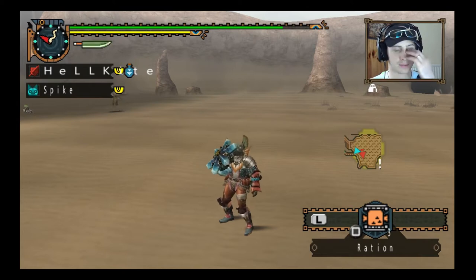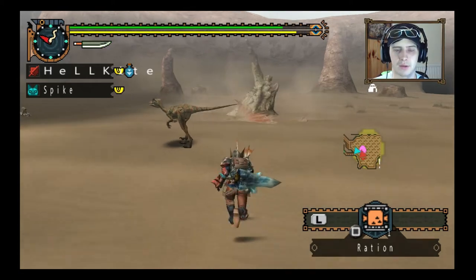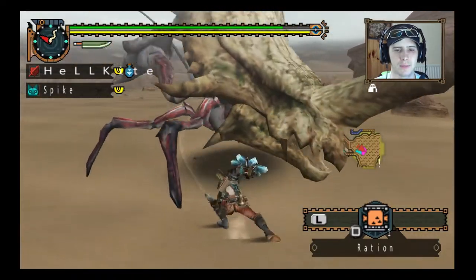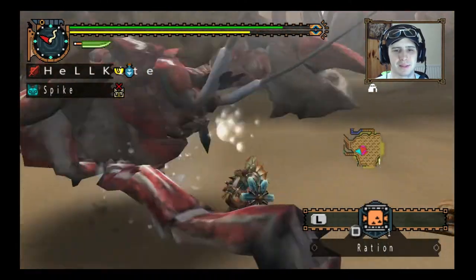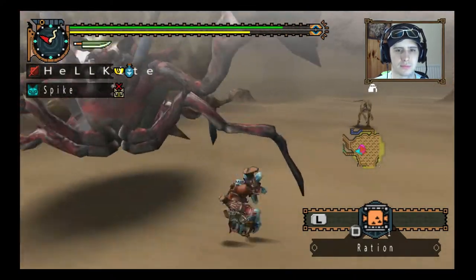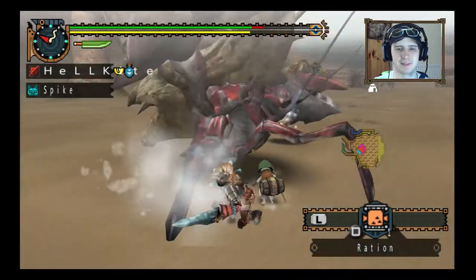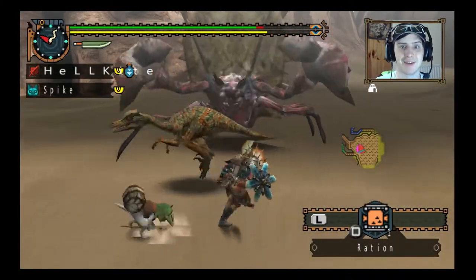I need rations, I need to eat something. I somehow dodged that attack through his legs — through the actual attack! Nice. The bubbles are spewing now. I knew the sword and shield would be a good choice because he's just so mobile. There we go, took a hit. I went through the legs again — through the legs!